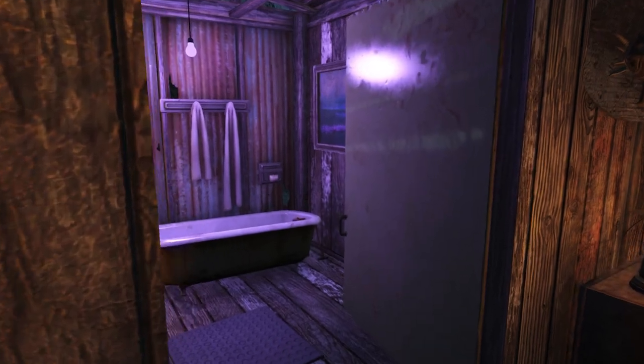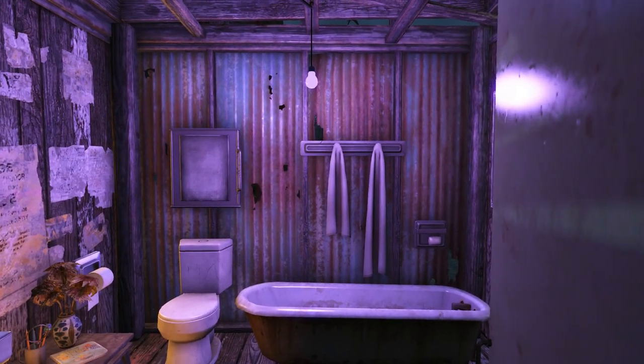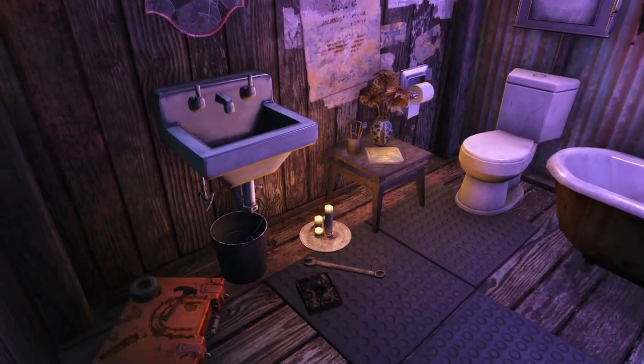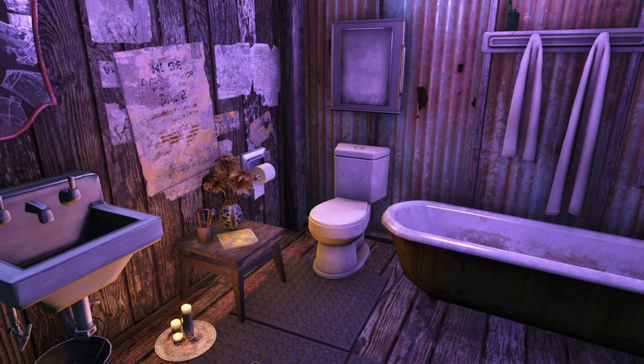Now we'll go ahead and check out the bathroom. This really is just your standard-looking bathroom — not really anything special going on here — although I did try to give it a little backstory. Down below the sink, I've tried to make it look as if there's a leak and someone came in and tried to fix it up, hence the reason for all the supplies and different types of tools down here.